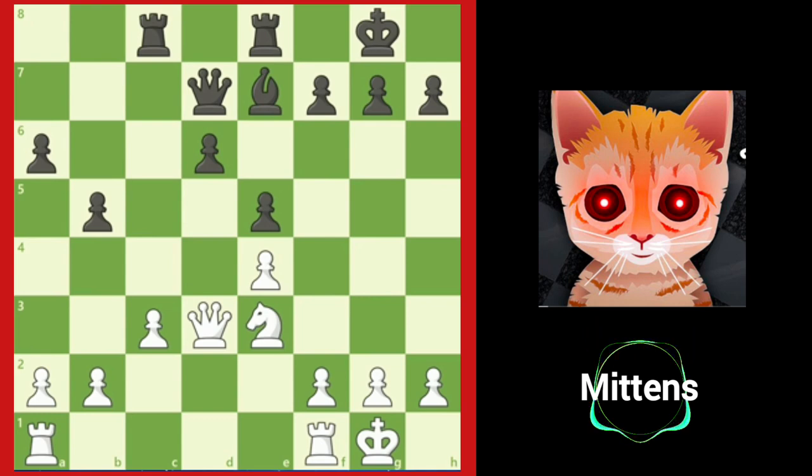We should mention that white could place another piece on the d5 outpost with queen to d5, but it is not useful because black can force it to move away with rook to c5.